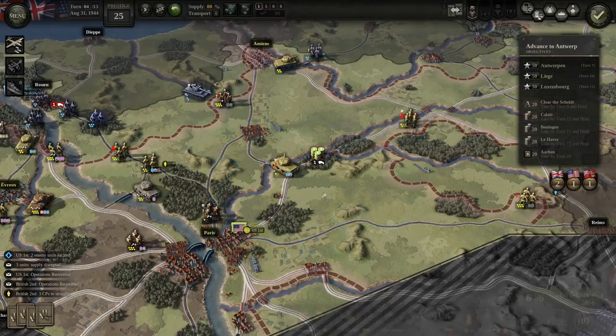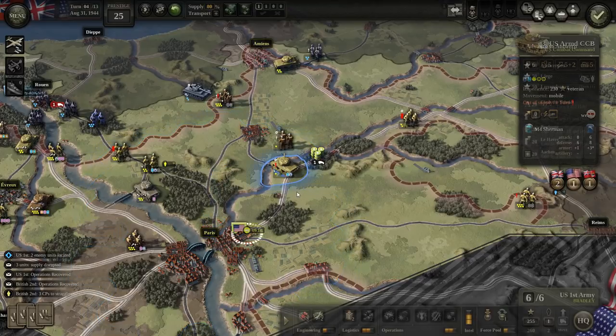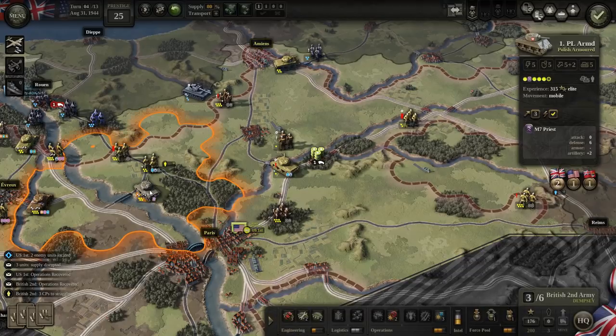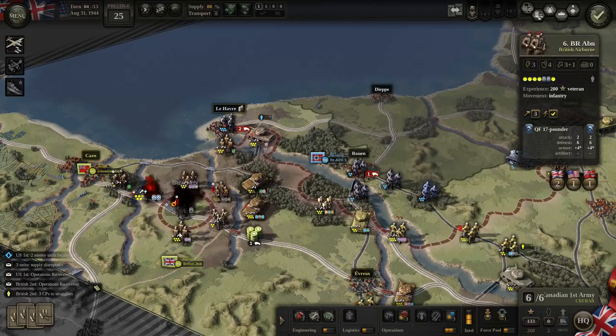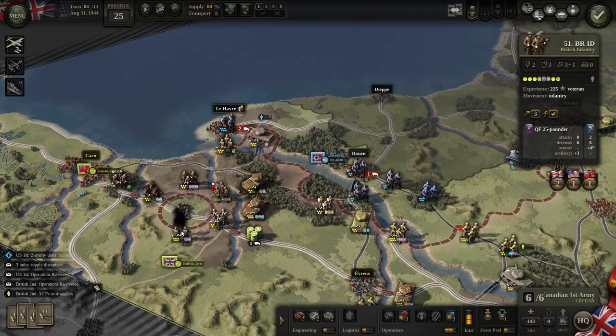We'll advance this infantry up the rail line and we'll have this level one infantry kind of shield the depot. Meanwhile, our troops to the left here are back in supply for the most part — there's one British unit that isn't. The Germans are completely out of supply and completely suppressed as well.